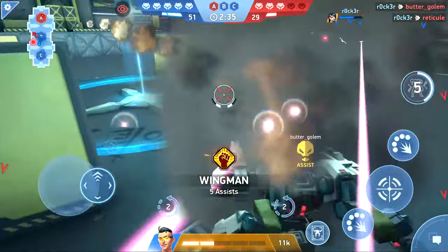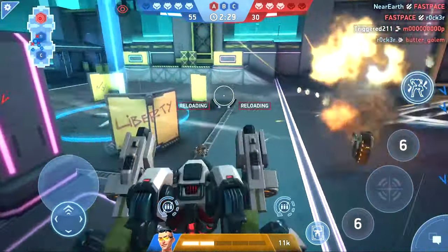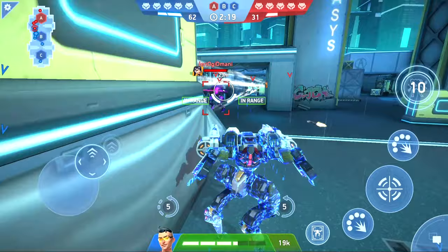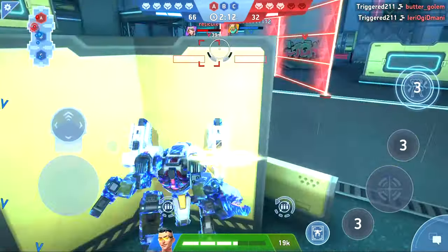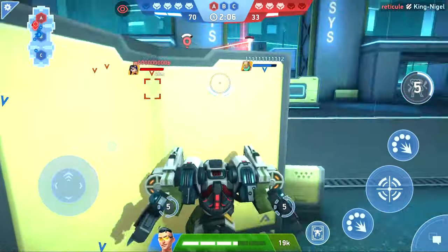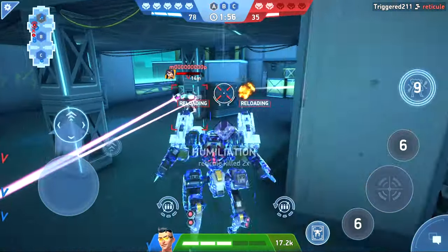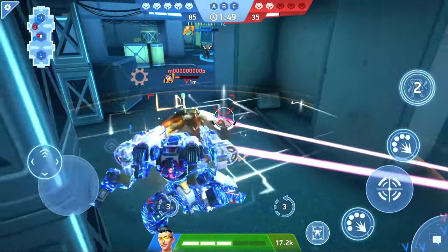We'll get this puma instead - boom! Those pumas are squishy, I love taking them out. I do think his frame is pretty large - even though his feet and body look small, he has those wing things that come out the back. He feels almost like Stalker in size and speed. His speed is actually 28, which is pretty high, but it doesn't feel as fast as 28 to me.